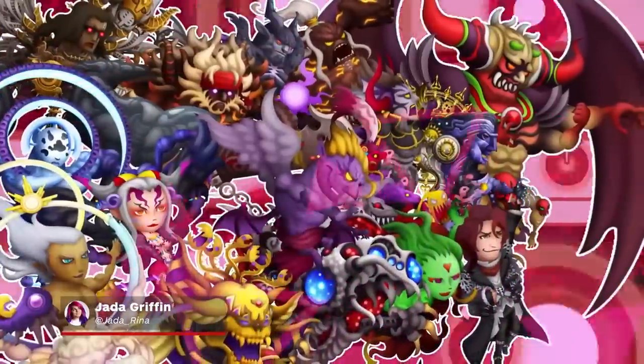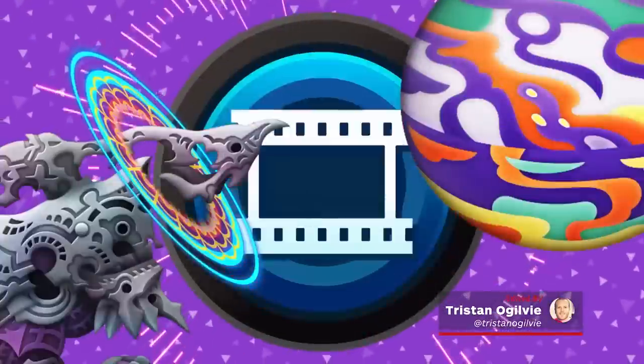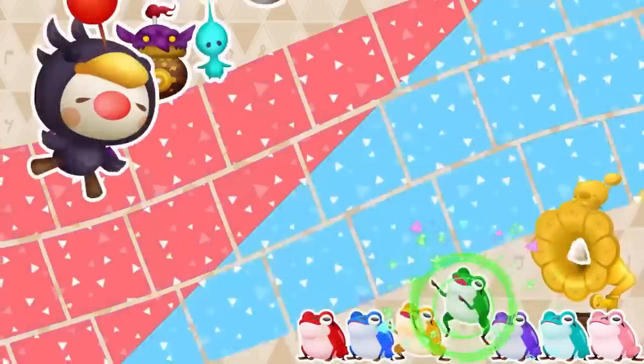Remember when Final Fantasy VII's Aerith and Sephiroth teamed up with Final Fantasy X's Yuna and Seymour Guado to fight Gilgamesh and Kefka from Final Fantasy V and VI? While that might sound ridiculous, you can make it happen in Theatrhythm Final Barline, thanks to the power of music!